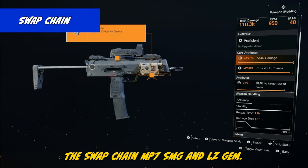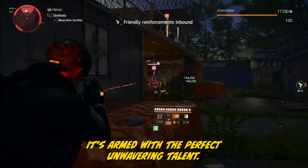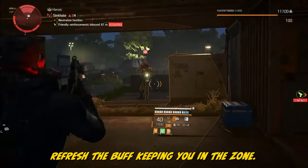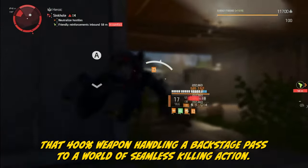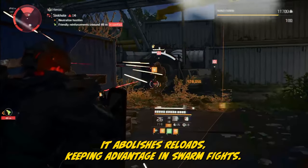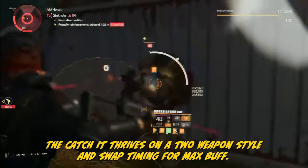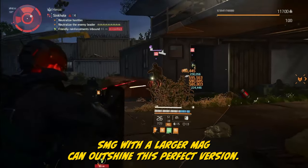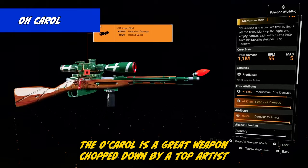The Swap Chain is an MP7 SMG — an LZ gem not all are aware of. It's armed with Perfect Unwavering: swapping to it brings a 400% weapon handling boost for 5 seconds, and kills refresh the buff, keeping you in the zone. That 400% weapon handling is a backstage pass to a world of seamless killing action — it abolishes reloads, keeping advantage in swarm fights. The catch: it thrives on a two-weapon style and swap timing for max buff. The MP7 has a small 40-round mag, and non-perfect Unwavering on a speedier SMG with a larger mag cannot outshine this perfect version.